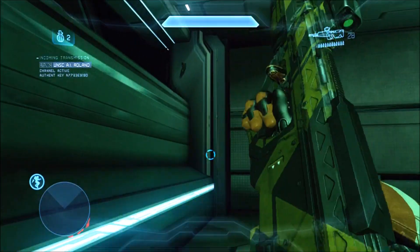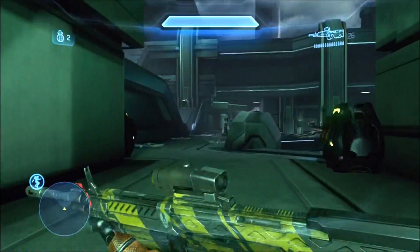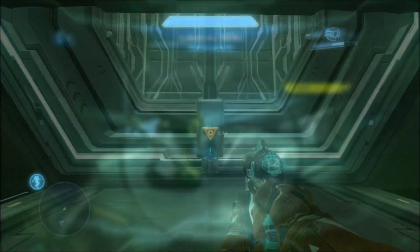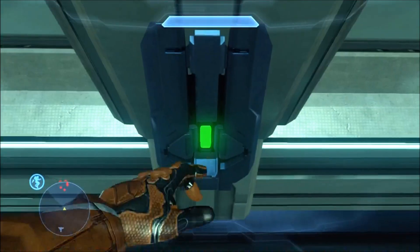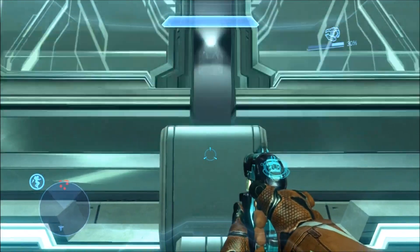Shoot it to trigger some dialogue. Now you need to kill all the Covenant in this area. If you're used to playing Spartan Ops in co-op, it'll take a little longer than usual, but persevere my friends, because it's worth it. Once you've sent all those covey scum to hell, proceed to your objective and open the door.